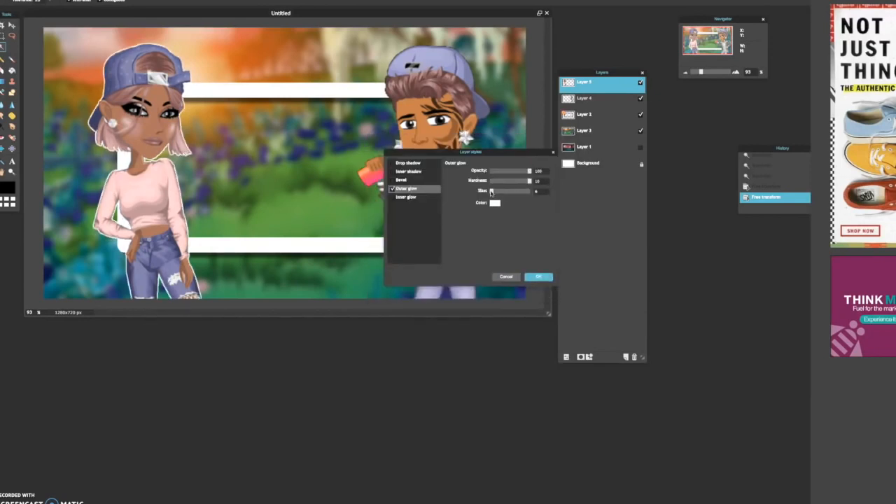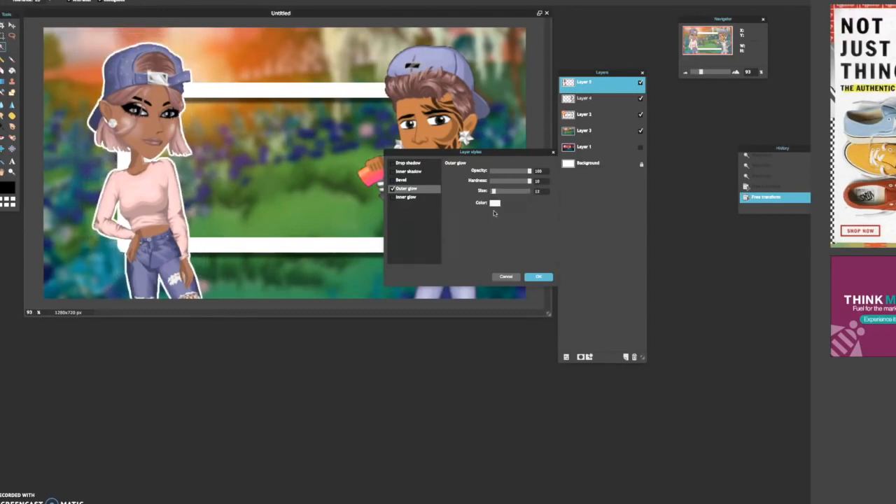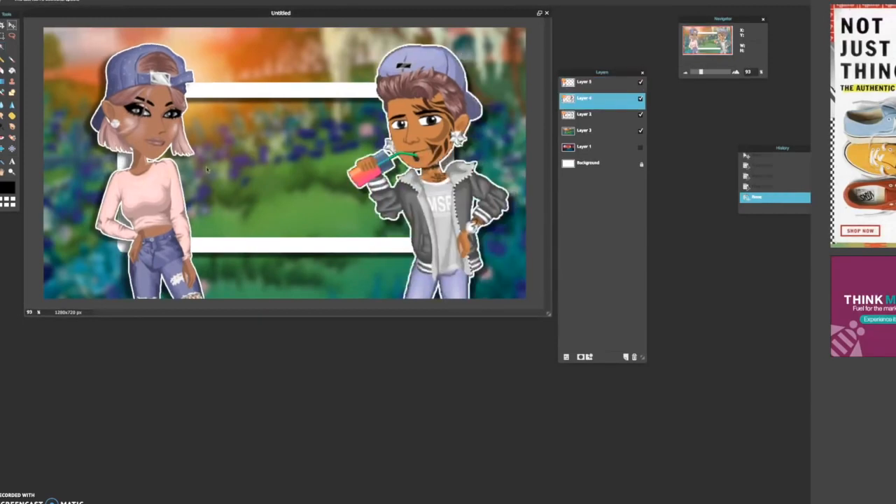Then drop shadow. I usually move the shadow to the opposite side of where the text is going to be. You move the shadow with the angle setting. You can move the distance and then opacity. And then the size, which makes the shadow more blurry — that's the word I was looking for. Basically, that's the thumbnail without the text.